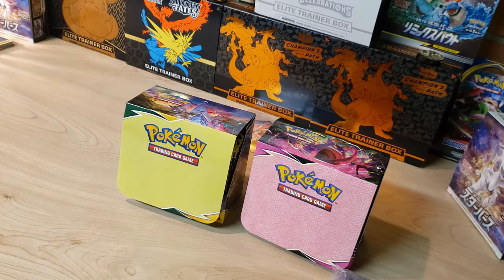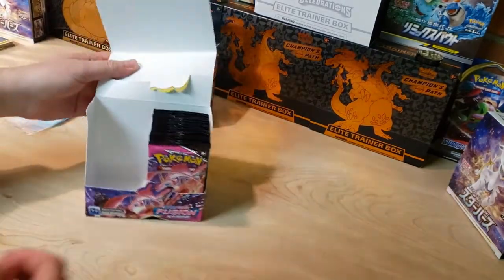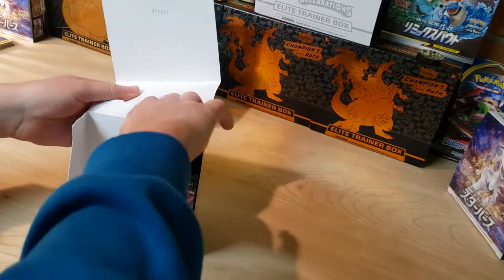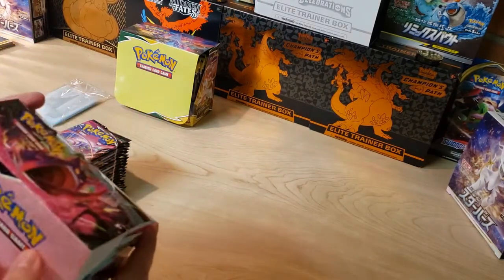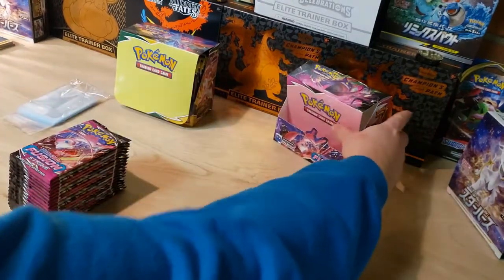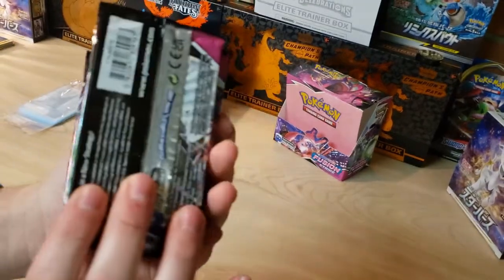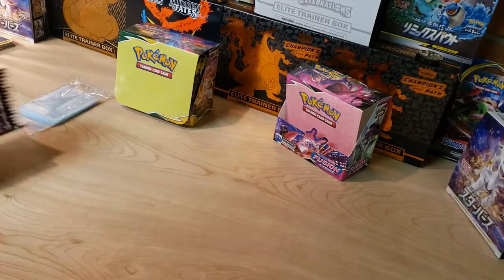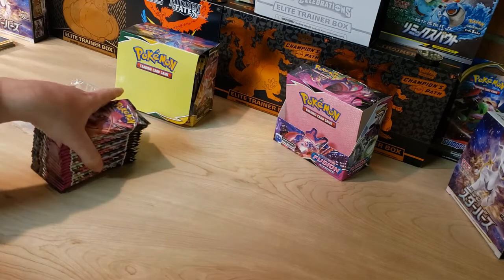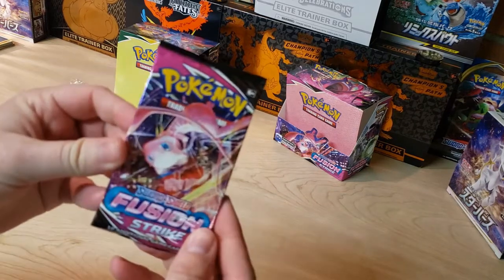Let's go ahead and rip some packs and see what we can pull. We'll start with Fusion Strike, just like we did in the first video. We've got an untouched side of the booster box here — 18 packs. I love booster box openings, I love how many packs you get — it's just a really good time.